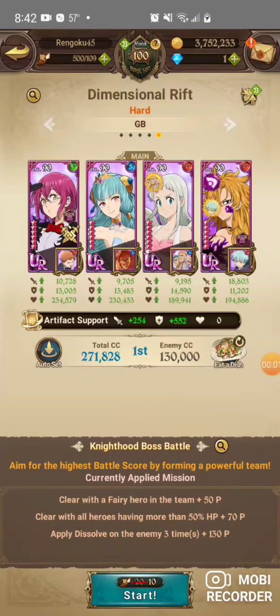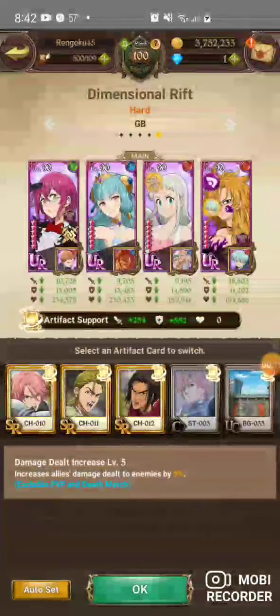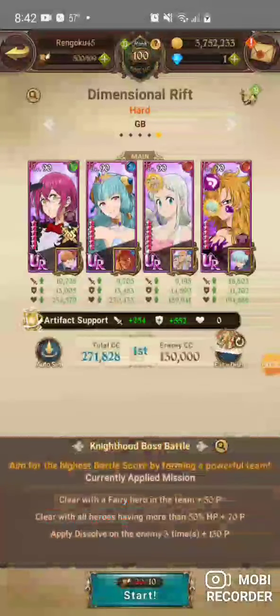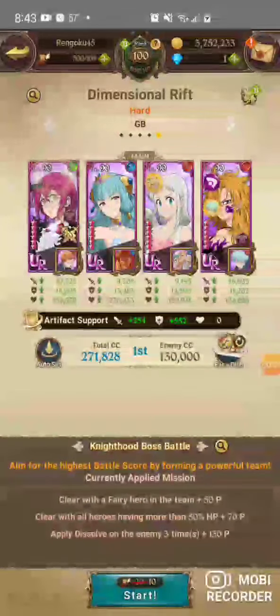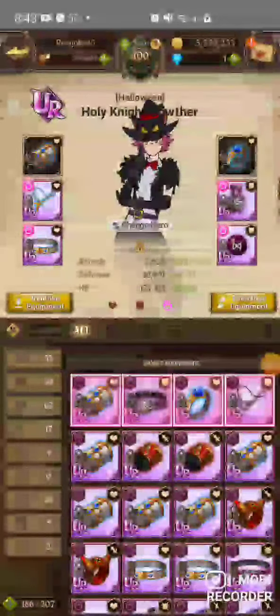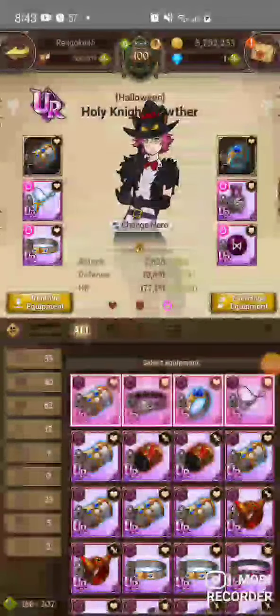Alright, we're back with another guide video and this week is for the best possible team for Akumu Hard. This is the Dairy team. It does require some odd gear, but for the artifact set I like to use this set, or you can use the set that heals you when you take damage if you're taking too much. I like to run attack food for gear, HP defense on Go Through, and you do need C rank gear on the top.